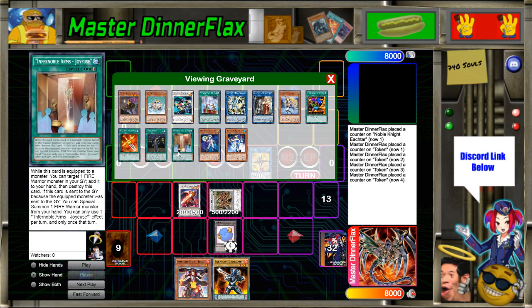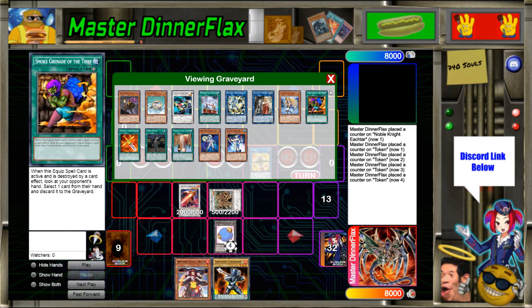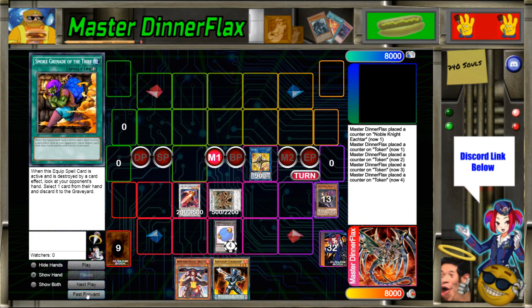Something to note: Sphere is actually not once per turn, and one of the equip spells you send is your choice. So if you have something like Gearfried in hand that you don't want to banish an equip spell for — because as it currently stands the only equip spell you'd want to banish is Durandal — you don't have to. Sphere is also just an extender: if you have another fire warrior in hand you can summon it, but in this specific combo you don't need to worry about that.